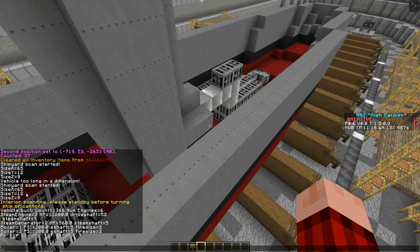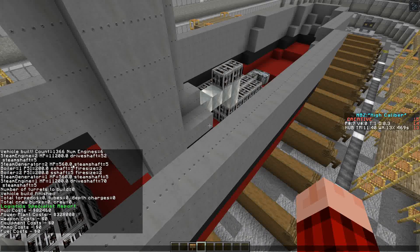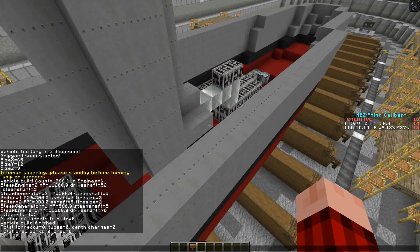Here are our statistics. Boiler 1 PSI: 200. That's because each magma block makes 100 PSI, and there are 2 magma per each boiler, so a total accumulation of 400 PSI. Steam generator 1 and 2 are both 2 blocks, so they're both equating to 560 horsepower. Now, this horsepower on a steam generator doesn't contribute to speed because it's not hooked up to a propeller — it's standalone, just using electrical power. Steam engine 1 and steam engine 2 both have 11,200 — that's matching that 40 blocks of lapis. So everything's checking out good. It also tells you how long your drive shafts and steam shafts are.